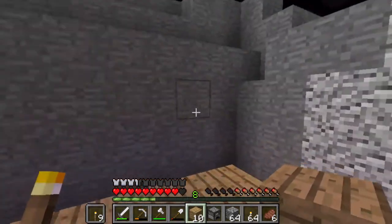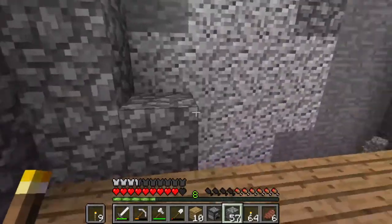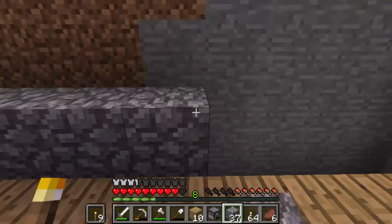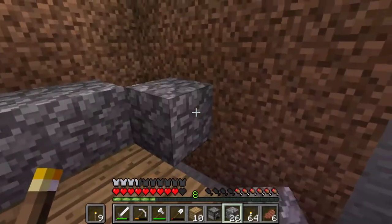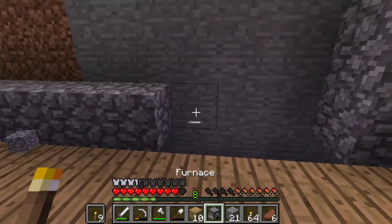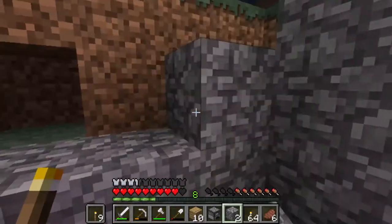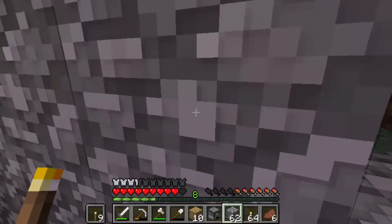There you go — that part is done. Next we got to lay down the walls, which you can do just like this. Then you just want to lay them down, making sure that you don't fill in the corners. You can fill in the corners if you want to, but there's not really a point because you're kind of just wasting cobblestone. You're going to need a good amount of cobblestone for this — just letting you guys know that in advance.